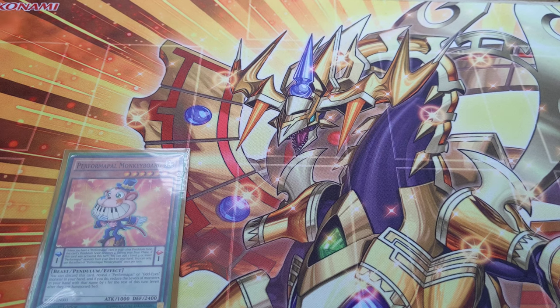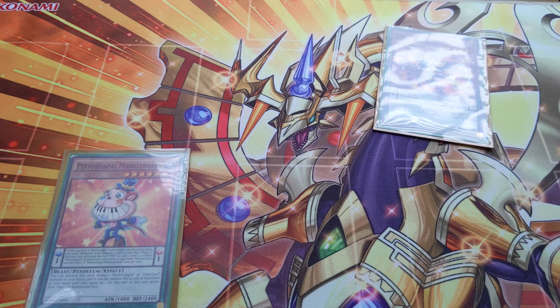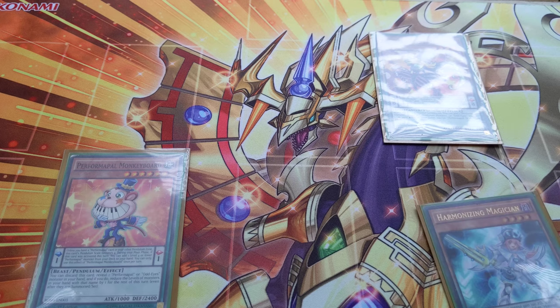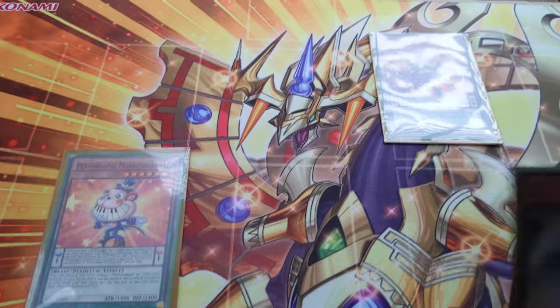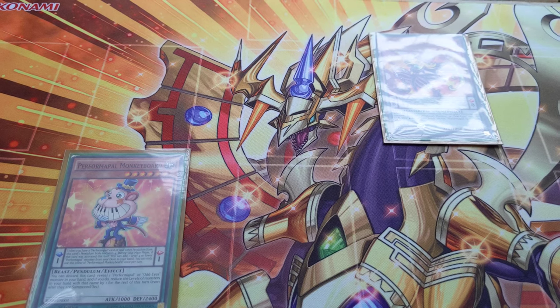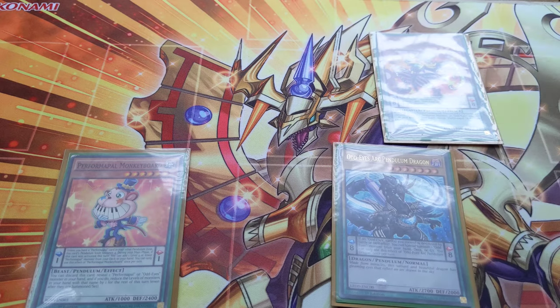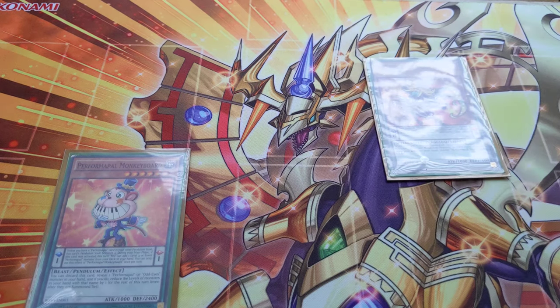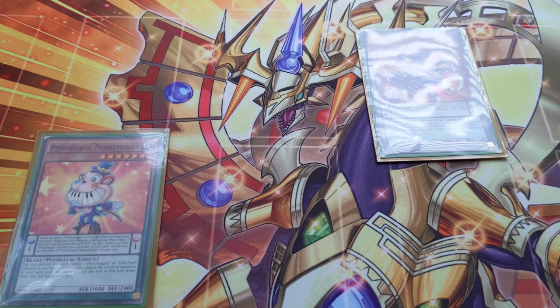If you haven't been hit, you'll Normal Summon Performer Pal Skullcrabat Joker. Its effect is going to allow you to add Harmonizing Magician. So you add the Harmonizing — as you can see there at the bottom, we put it to our hand. We'll activate the effect of Odd Eyes Revolution Dragon, paying 500 life points to add any Level 8 or lower Dragon Pendulum Monster. We will add Odd Eyes Arc Pendulum Dragon. We then set that in the scales — there's our Scale 8.